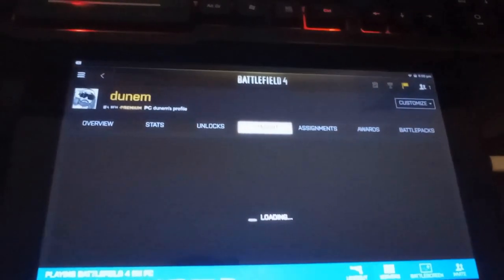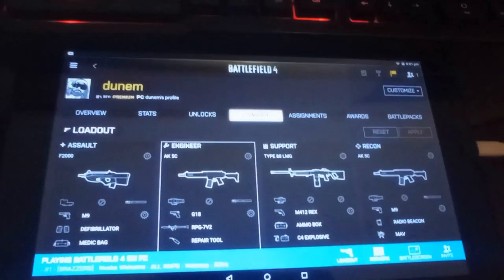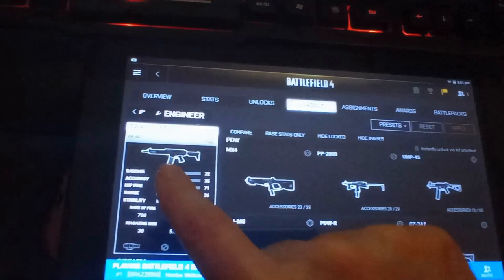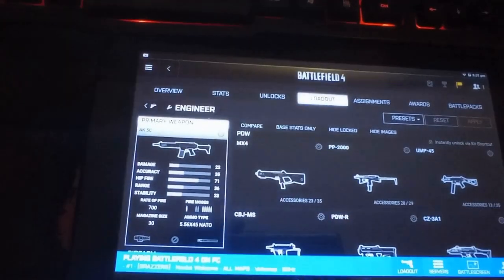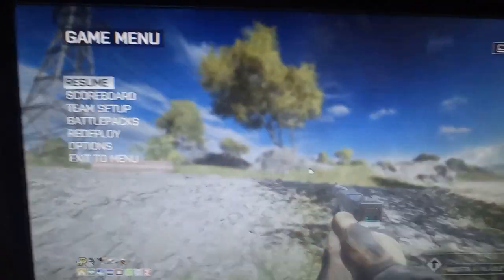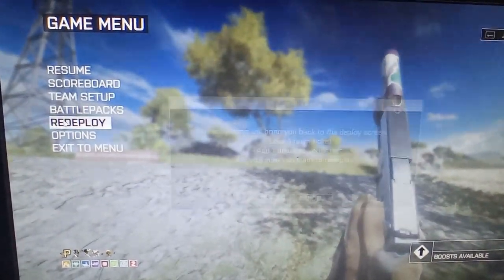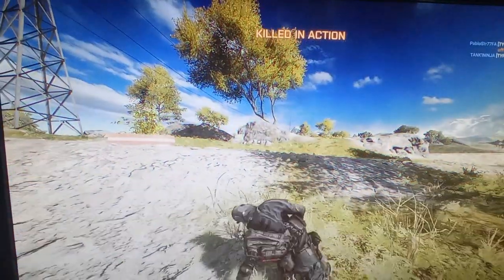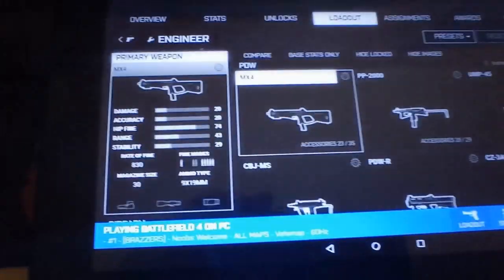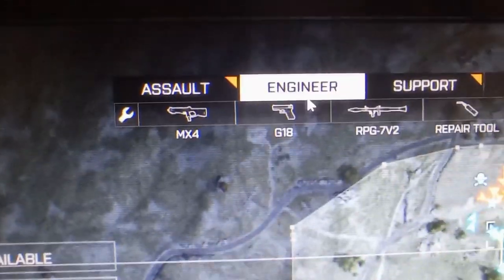When Battlefield 4 got released, we had the pleasure of using an app on our phone or tablet as a battle screen, and later we were able to use the commander mode as a standalone game. In 2016, DICE decided to drop support for this and you were no longer able to access the apps whatsoever. I've looked into this in more detail, and as you can see, there is now a fully working version of Battlelog with battle screen, kit loadouts, and everything you'd expect, as well as a fully working commander mode.